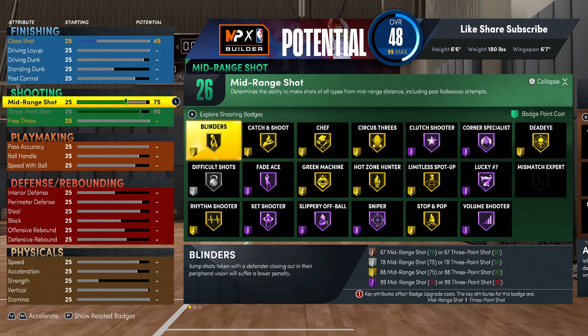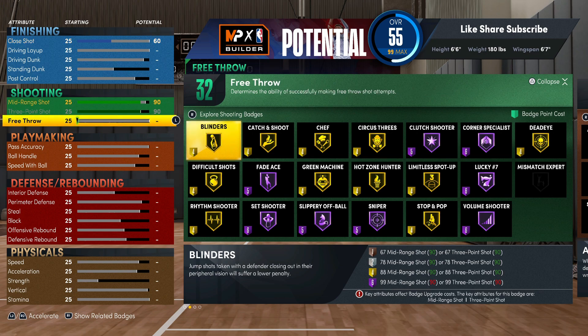You're getting blinders for five points on gold and sniper is worth six points on hall of fame. We're gonna boost this up and get some more badges too. Watch — blinders drops down to four points and sniper drops down to five points. Right there you got all gold and hall of fame badges; the only thing you don't got is mismatch expert, but literally no six-six build gets that.